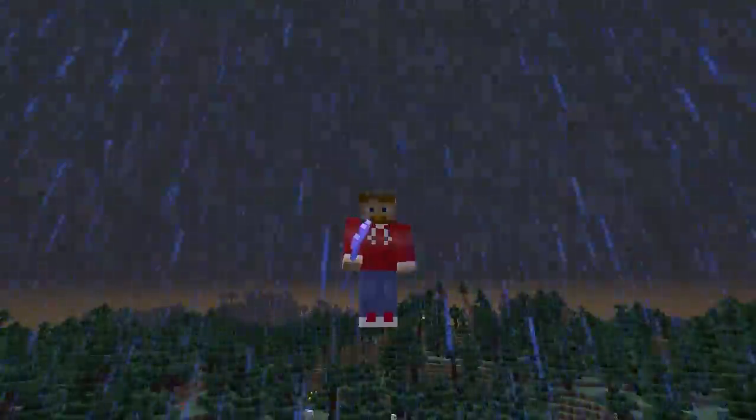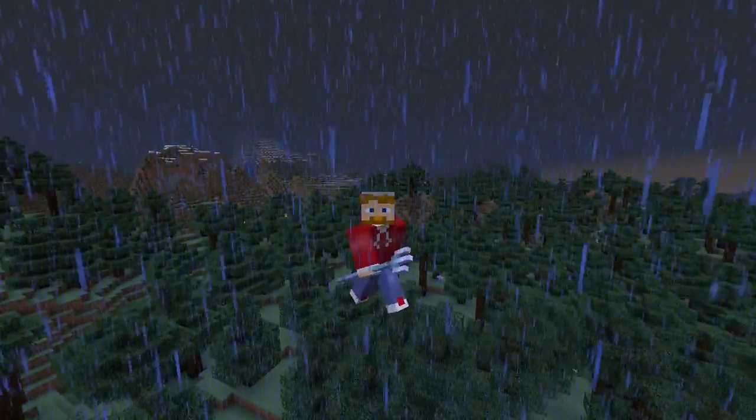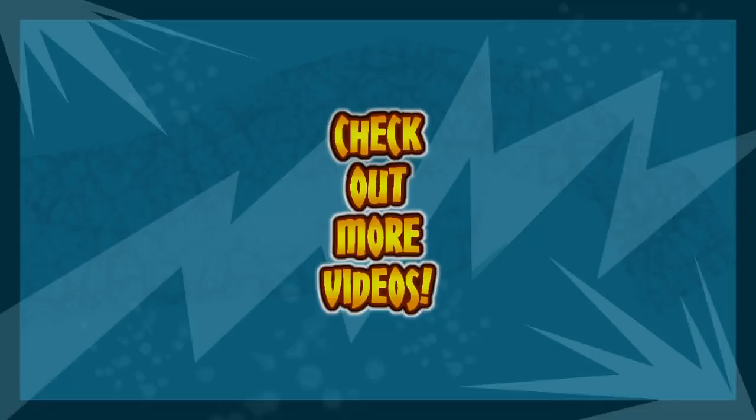And now you know what channeling does. It makes lightning strike the mob that it hits when there's a thunderstorm. Pretty cool — it makes lightning strike the mob.